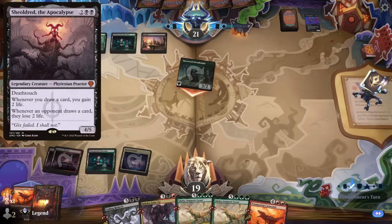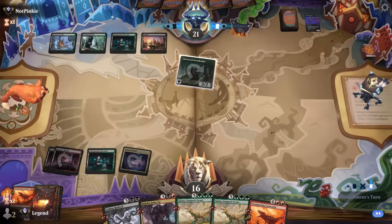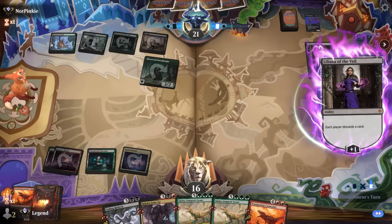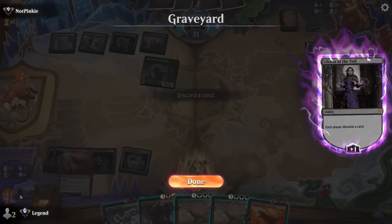They might tap out for a Shieldroot, which could be good if we draw an untapped land to combo off, but it turns out to be a Liliana instead. They might be doing me a favor — discard Galta, and then Ragdos Joins Up brings it back. We've got the land — perfect.